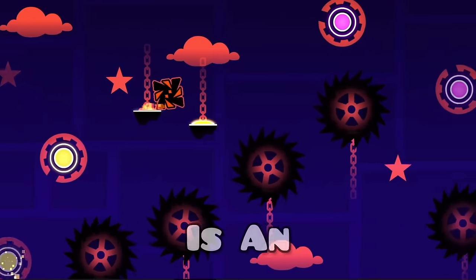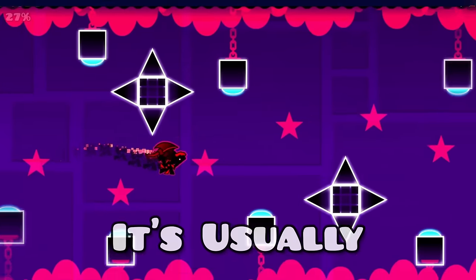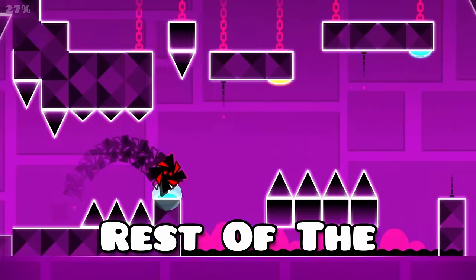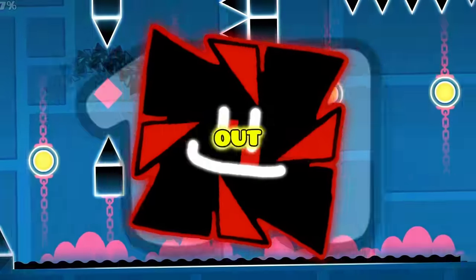A swag route is similar to a secret way, which is an unintended path that a player can take to skip a part of a level. It's usually harder than the regular route and can range from being an additional imperfect input to skipping the rest of the level. But what are the hardest swag routes in Geometry Dash? Let's find out.